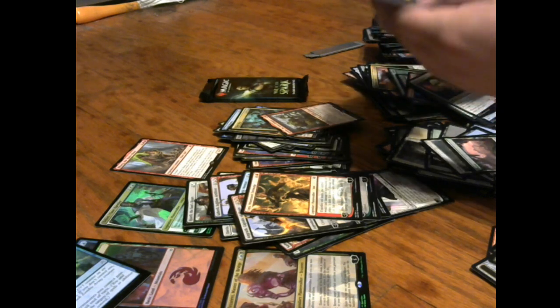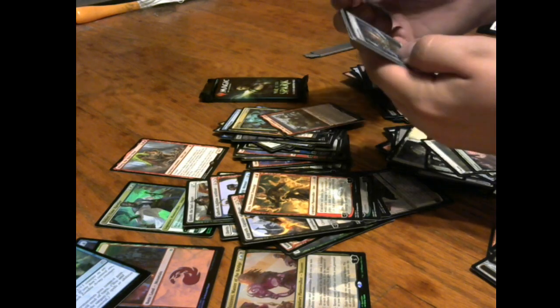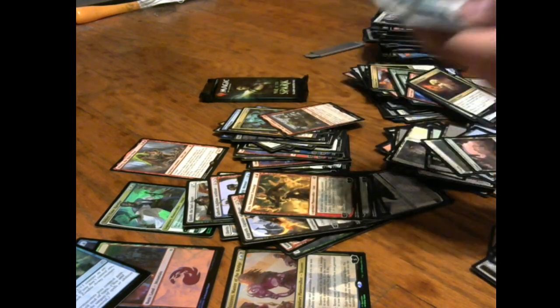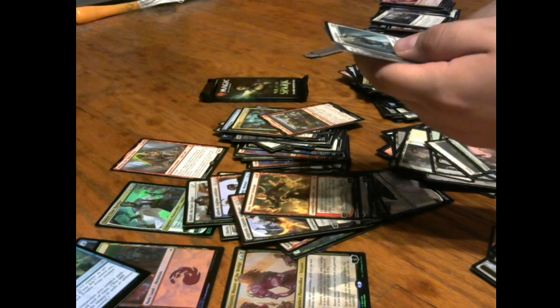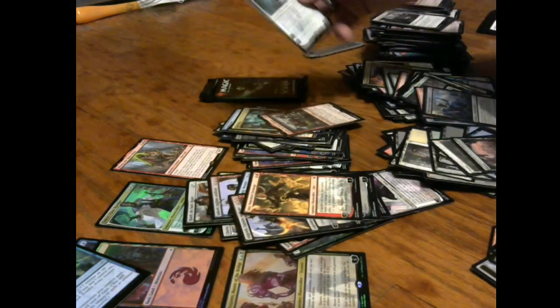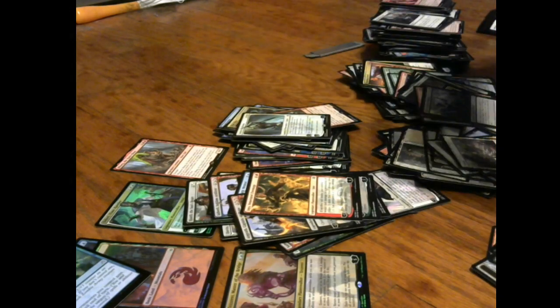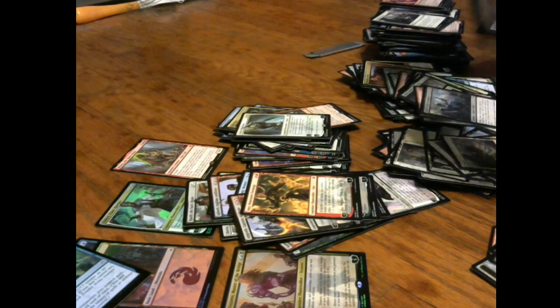Let's hopefully get that third mythic in this pack or the next one. John's trying to find a line — and there's Gideon Blackblade! There it is — he was holding out on us the whole time, Gideon! The Gatewatch is assembled! We don't even need Liliana or Jace, I guess. Forget them!